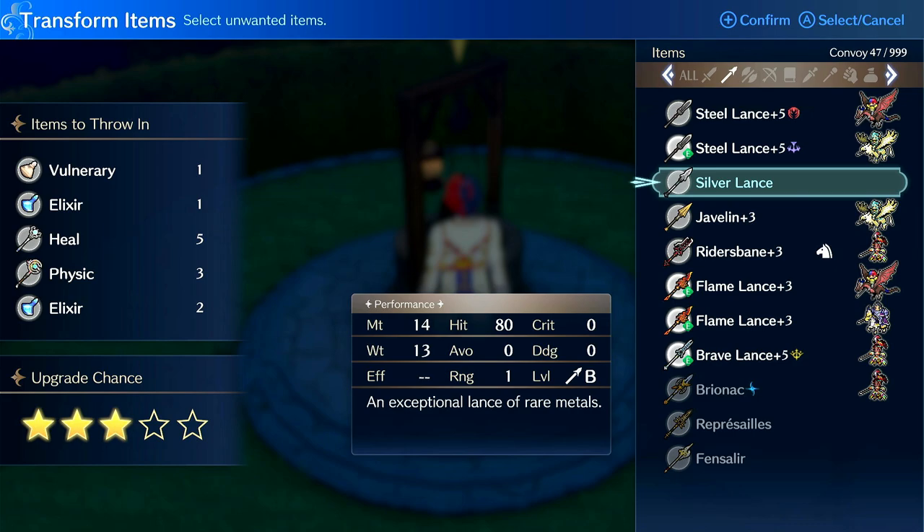For example, you can get Entrap, Fracture, Rescue, Warp, and Recover, and you have a pretty good chance of getting those. Personally I've seen a lot of those. You also have a 10% chance at master seals and a 5% at second seals.